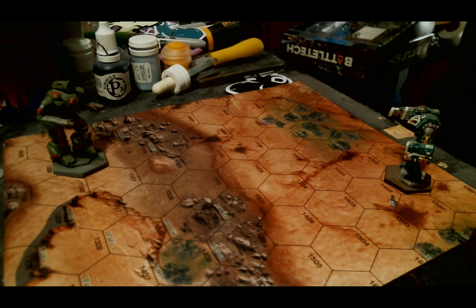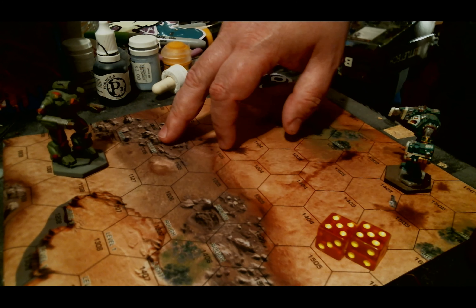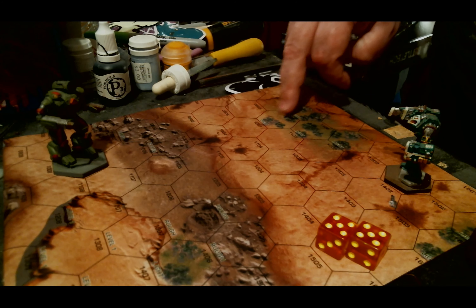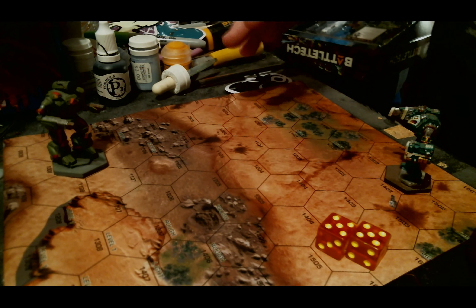The first thing each player does is roll for initiative. This side gets eight, this side gets ten. So the Lao Hu moves second while the opposing side moves first. This is a Summoner Prime, so it has jump jets and can move over different types of terrain. Rough terrain costs one movement point to go through. The light woods here cost one additional movement point. This is a level one rise — most of this terrain is level zero, or the base level. A level one rise costs a battle mech one extra movement point to go up or down.